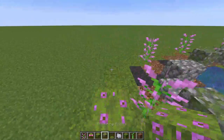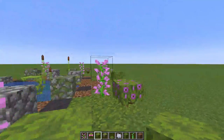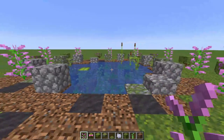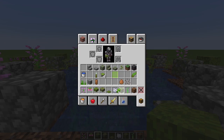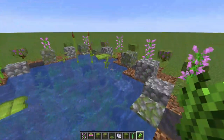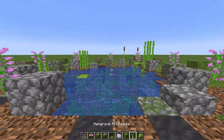Next add some azalea bushes — these look really nice, just throw them all the way around. Some are flowering, some not. The pinks sort of work together — the lilac and the flowering azalea are a pinky magenta sort of colour. Also add a bit of sugarcane — grab some coarse dirt and throw some sugarcane in, two or three blocks high every so often.